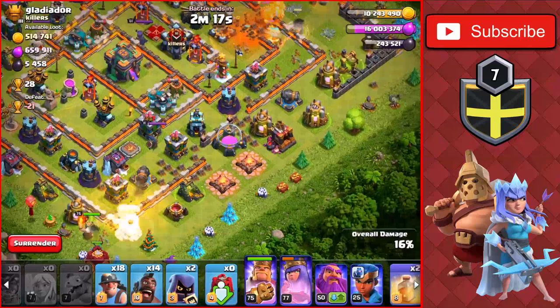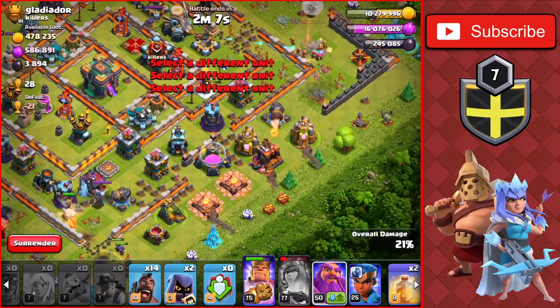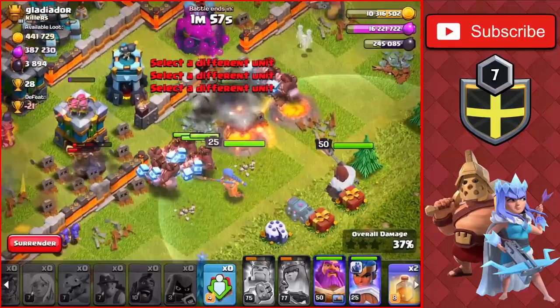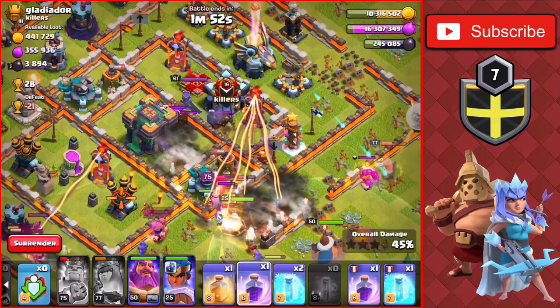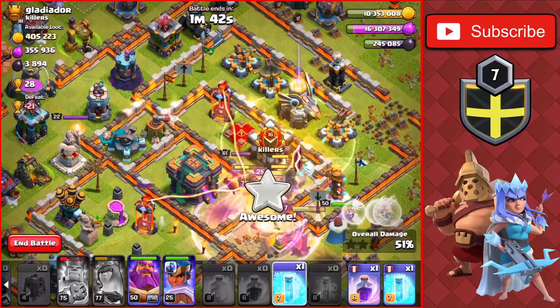We have the King and the Siege Barracks dropping towards the bottom of the base. We'll break them in — the Queen will take down the Clan Castle Giants, very good. The troops are going around the base though, which is not what we want. We'll drop the Miners and the Warden towards the bottom. Queen's ability is used, King is inside the base attacking. We'll drop the Headhunters, and also drop the Hogs and the Royal Champ with the Lassi. We have a Heal spell dropping for these Hogs and Miners.